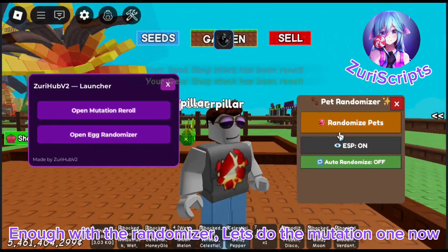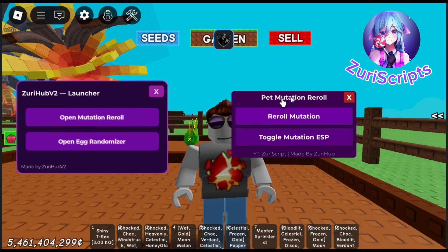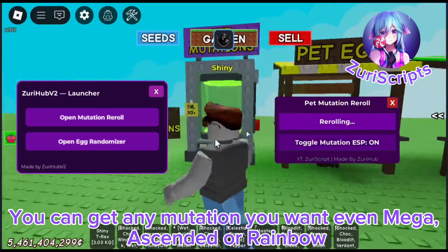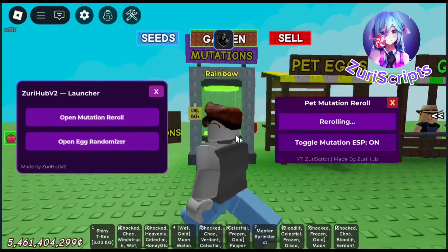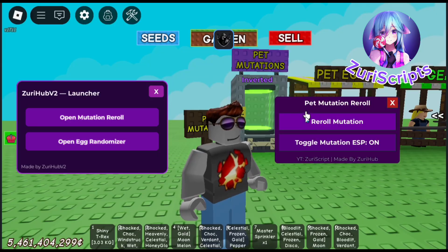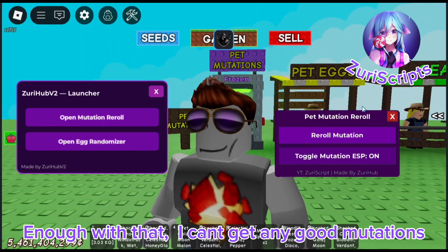Enough with the randomizer, let's do the mutation re-roll now. In this script you can choose what mutation you want. You can get any mutation you want, even mega, ascended, or rainbow. I'm so unlucky, all I'm getting is trash mutations. Enough with that, I can't get any good mutations.